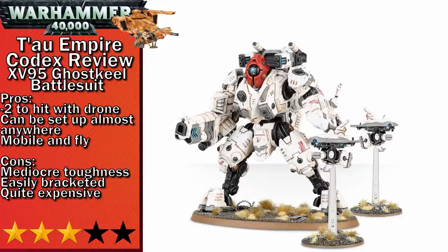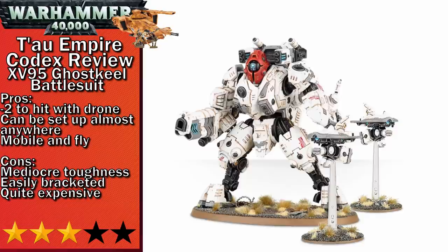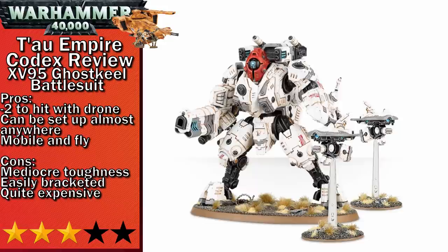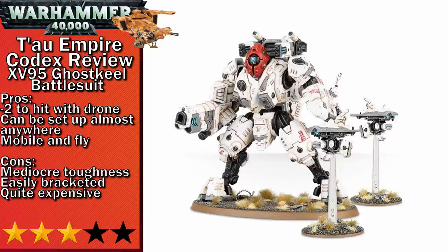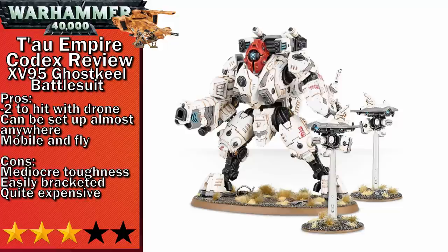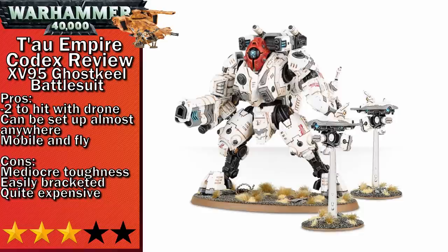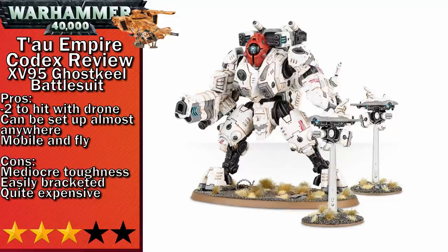Next in three-stars is the XV-95 Ghost Keel Battlesuit. The Ghost Keel is a big stealthy battlesuit. It comes with stealth drones that give themselves and nearby Ghost Keels minus one to hit, which stacks with the existing minus one to hit on the Ghost Keel itself. If you can keep the stealth drones hidden, you can almost permanently give the Ghost Keel minus two to hit, which is incredibly annoying for a lot of armies. However, 10 wounds means it gets bracketed easily — only requiring it to lose 5 wounds — and with only Toughness 6 you'll probably find yourself getting bracketed reasonably easily. I'd go for the Cyclic Ion Raker for plasma-like damage and the Burst Cannons for anti-infantry, then take the Advanced Targeting System and either the Shield Generator or Velocity Tracker depending on what you're fighting, bringing it to either 166 or 146 points.